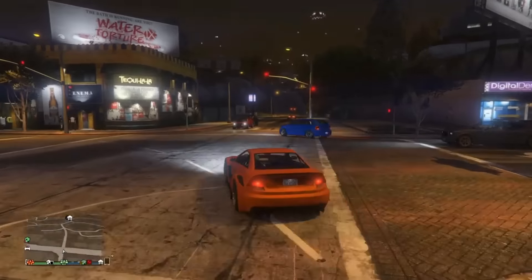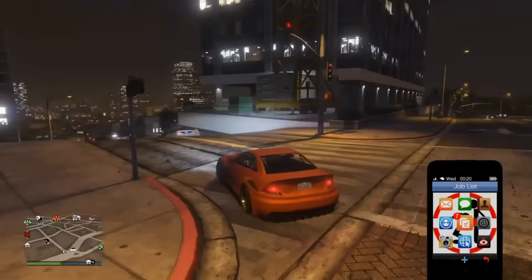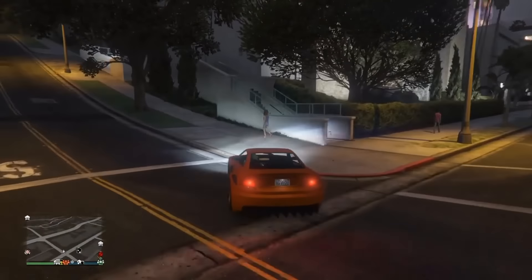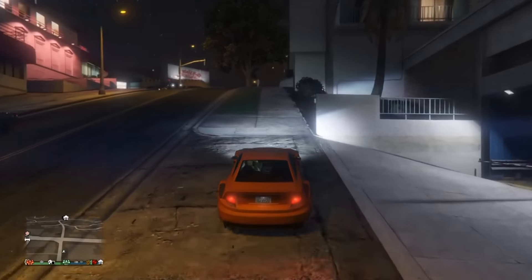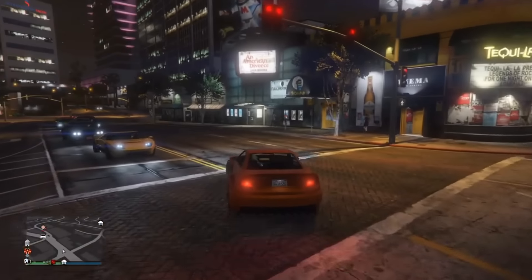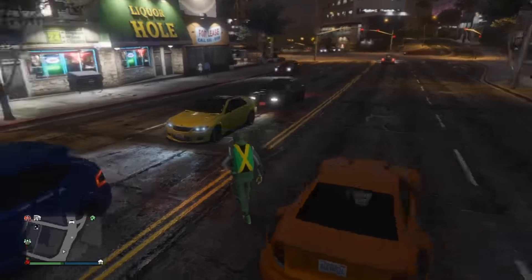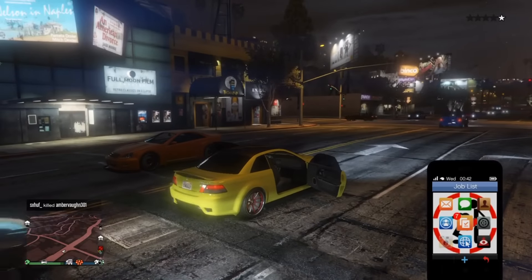You need to be around 1 a.m. to 2 a.m. in-game time in this area. Keep doing the same route around this time and you will find the car. Go slowly through here. It has to be at this time to find the car I'm looking for. See that green car right there — that car is customized, it's got some money on it already. You don't have to customize it from scratch. We'll take it.